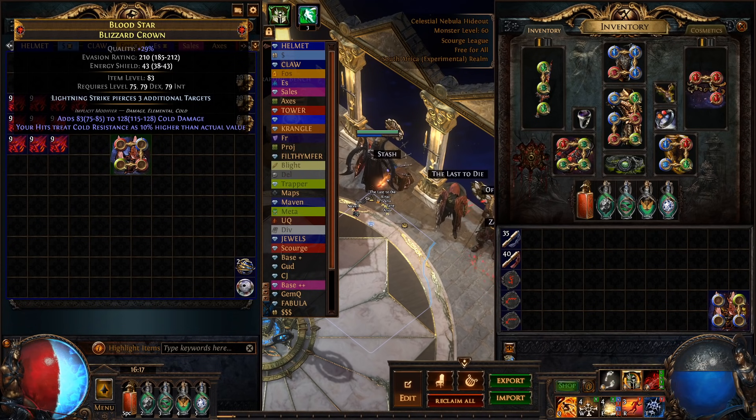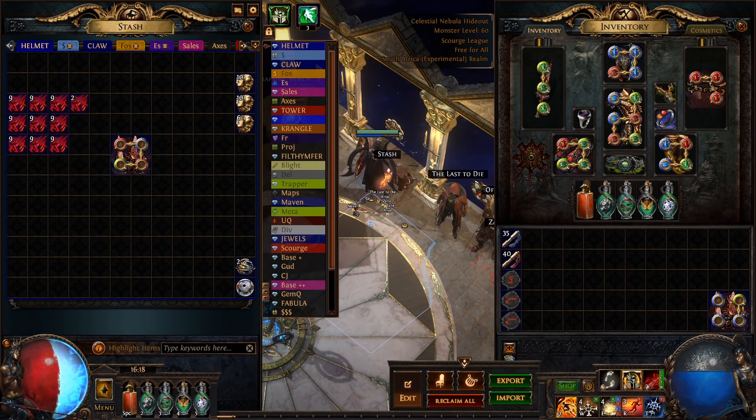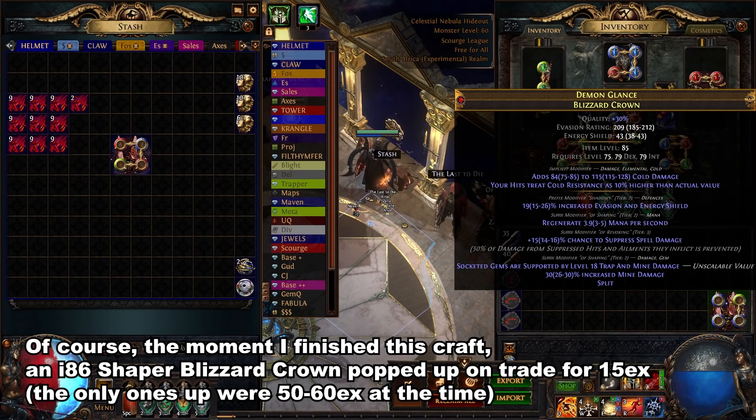Something interesting to note is that this is an item level 83 helmet and I'm deliberately not using item level 84 because I want to explain an interesting concept later in the video, and also because I didn't notice that I needed i84 for Tier 1 — then I bought this and it has Warlord Influence.